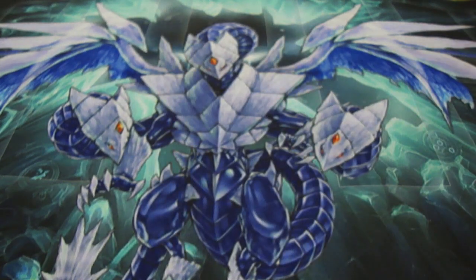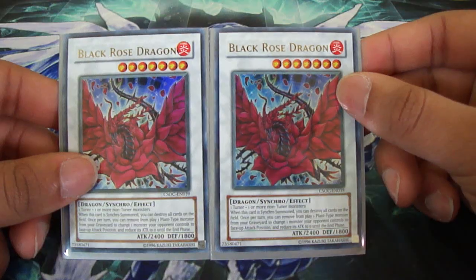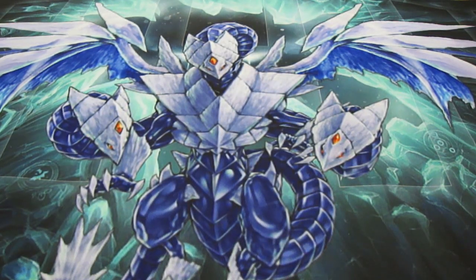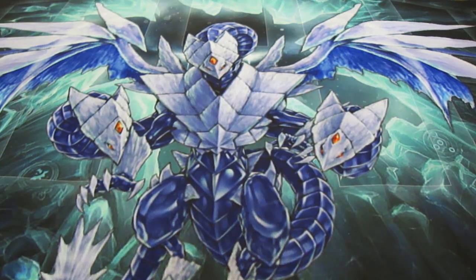I might take Voltaic Bicorn off for Catastor, and two Black Rose Dragon. I don't use Catastor nor Bionic because the situation never put me in a position where I had to summon them. Anyway, that's my Nordic deck — rate, comment, subscribe, and peace YouTube.